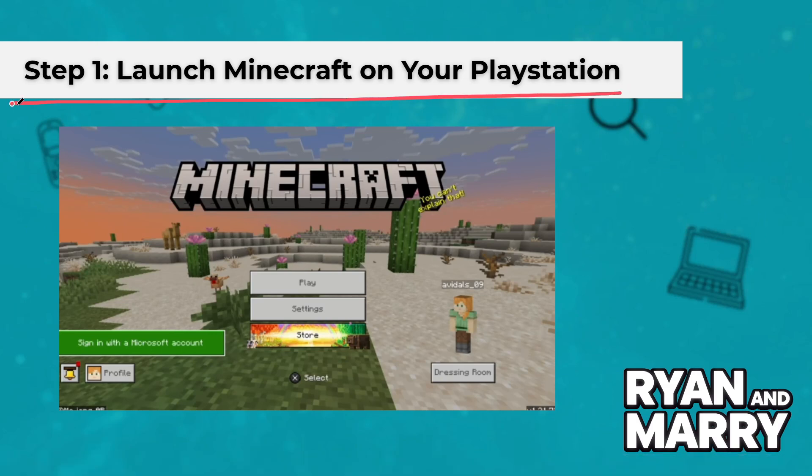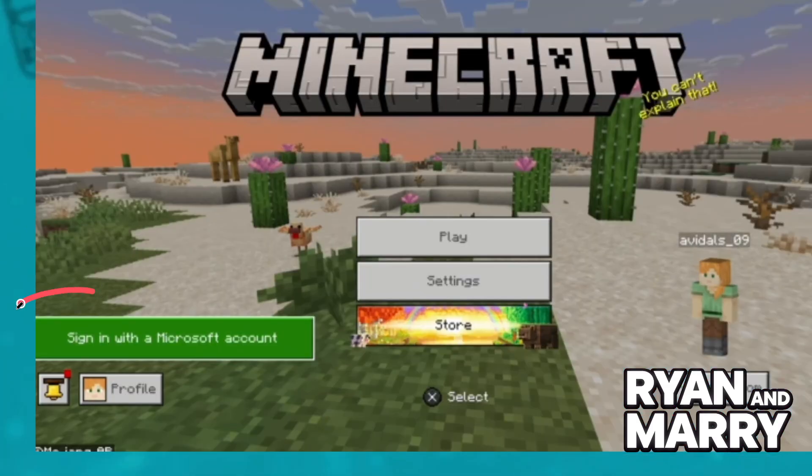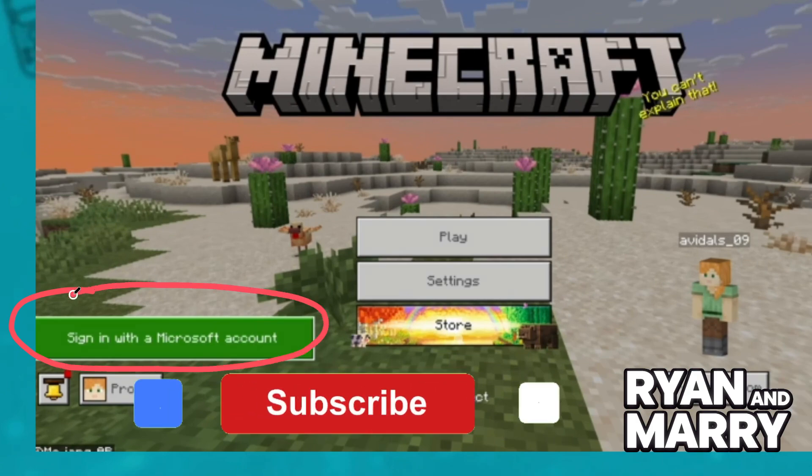Step 1: Launch Minecraft on your PlayStation. Once you're on the main menu, select 'Sign in with a Microsoft account'.